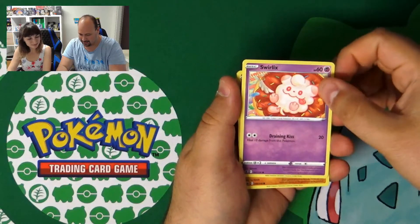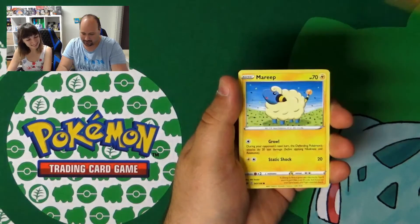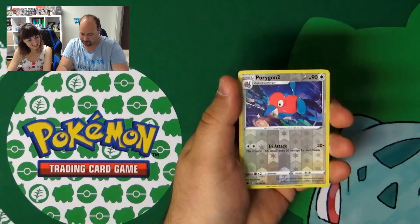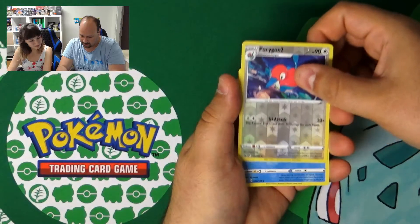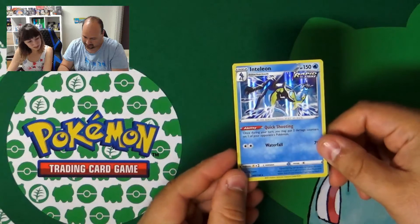That little tool you used to play with Pokémon in the games. We have Rockruff on the camping, Mareep, Grookey. The reverse is Porygon2. And we have Inteleon — Hollow — nice artwork. Rapid Strike style.